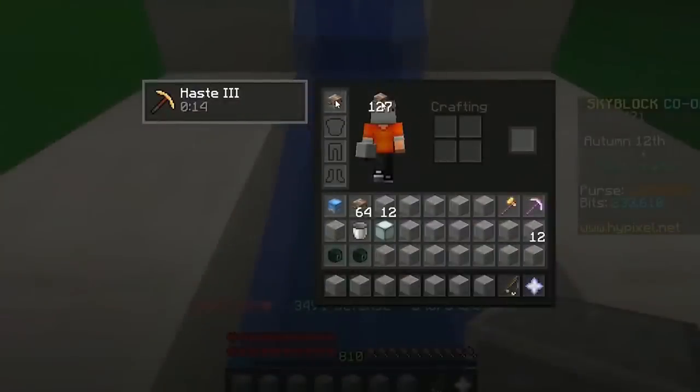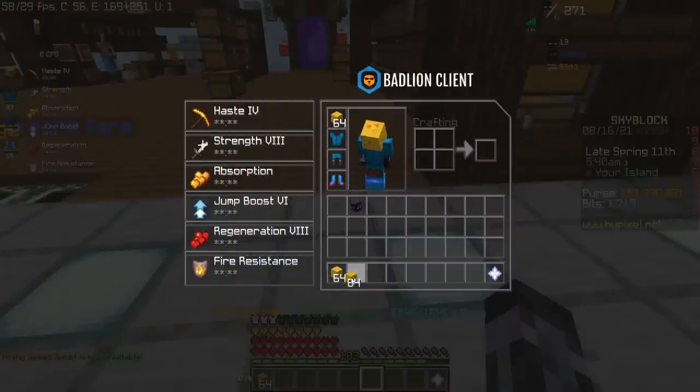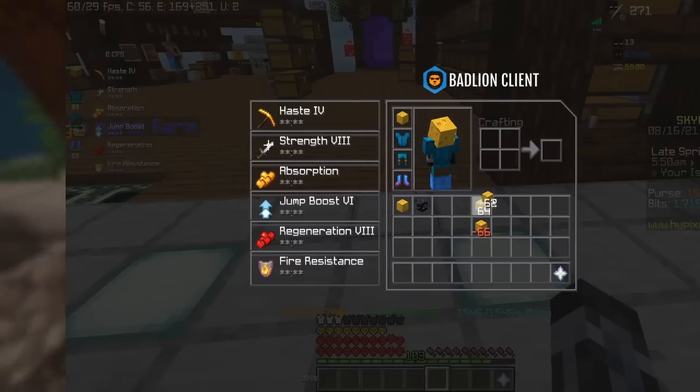Then another method was discovered in July 2021, where any head item could become negative. I'll let TimeDio explain it. Then Wifeb found a dupe with it and the method was patched. Then there was yet another method involving the helmet slot, which I'll show on screen. This was also patched and a lot of negative items have disappeared since, although there are still a few left in the hands of certain players.